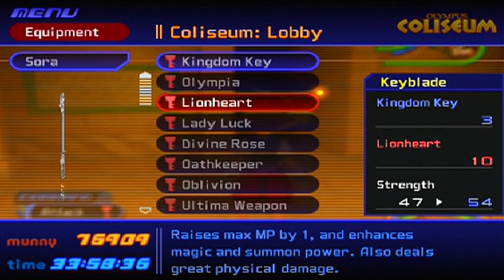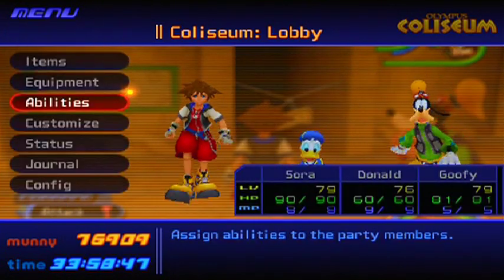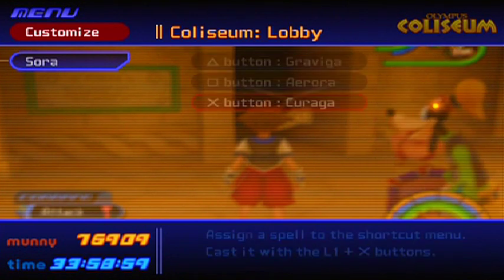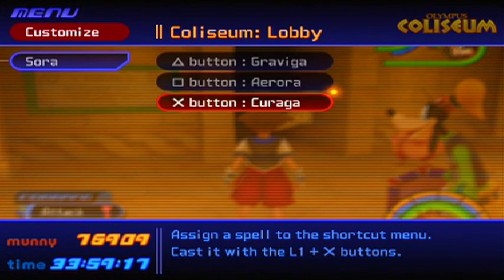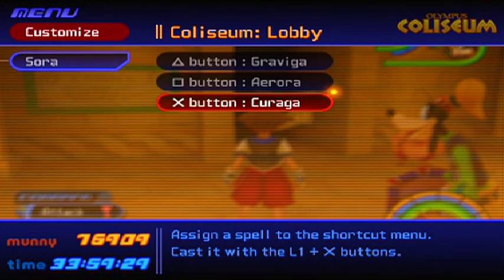For magic, I recommend just having Aero and Cure. Make sure to have just those two — they're really useful when fighting this boss. You mostly need Cure because you're really gonna take a lot of damage, and you need to help yourself with some magic rather than relying on your potions alone.